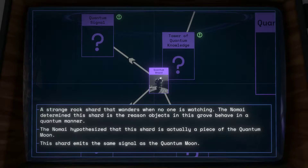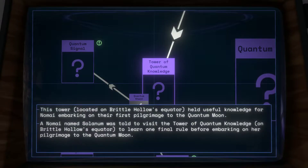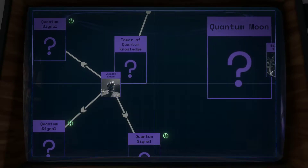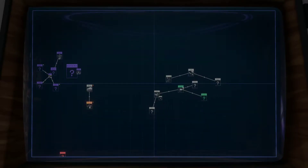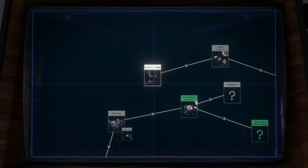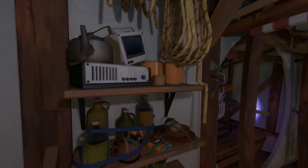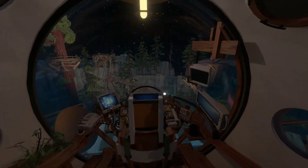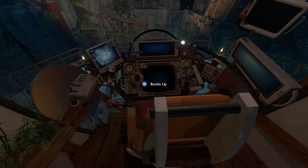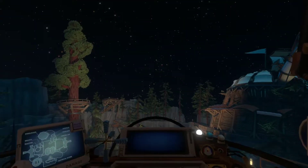Maybe I can use something to detect the quantum moon. I remember the tower — the Tower of Quantum Knowledge. I want to learn one final rule before embarking on a pilgrimage of the quantum moon. Gray probably just means the color of that area. Goal: go to the quantum tower in Brittle Hollow.